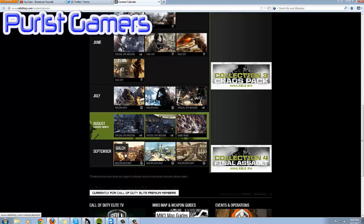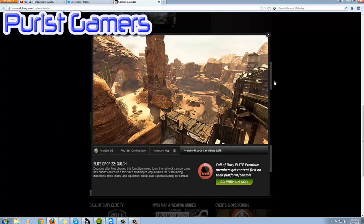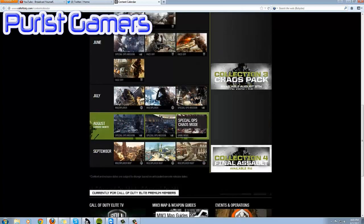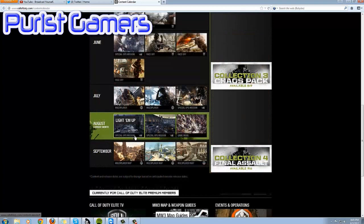I already made a video on this, but the three maps are coming out and they look pretty good. Boardwalk kind of looks like Carnival — I think they went for that, because Carnival was a really good map in Modern Warfare 2. Parish looks like a World at War map; I can't quite put my finger on which one it is since I never played that game a lot, but it has that old town feel to it.